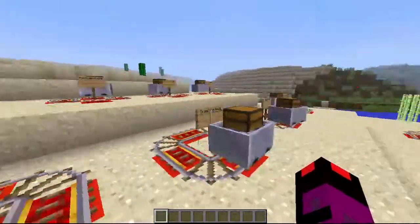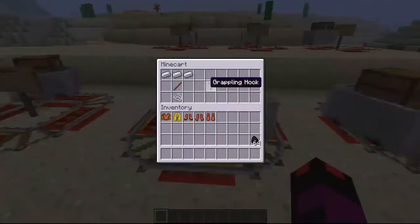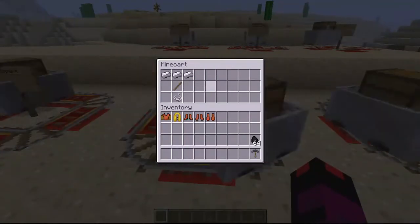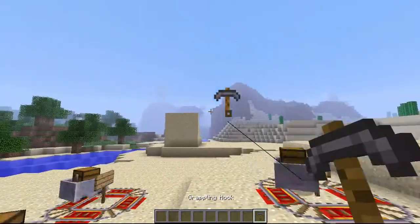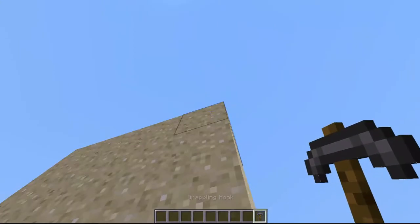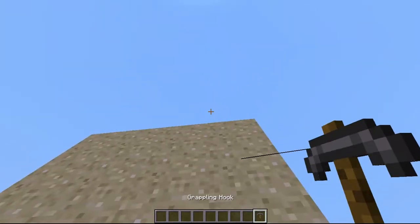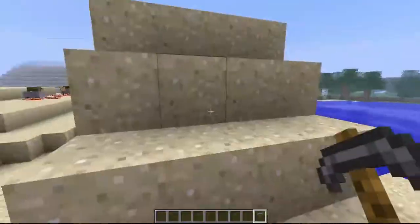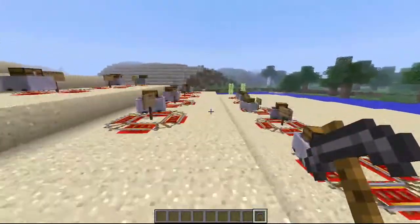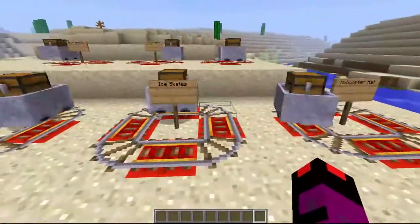The next one is the grappling hook. It's made by three iron ingots, one stick and one string. It's like a tool you can use — you throw the grappling hook and wherever it lands it teleports you there. So if you want to climb the top of a huge wall, you just throw the grappling hook, let it land, and boom — you're on the other side. This mod is really helpful.